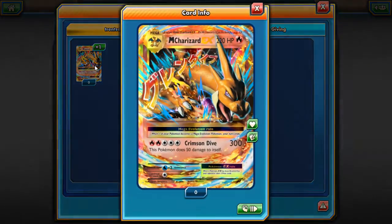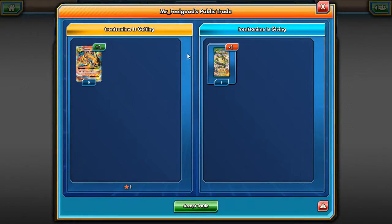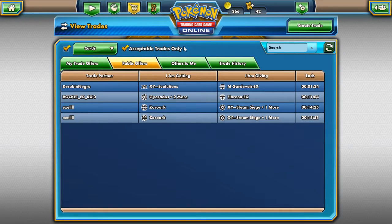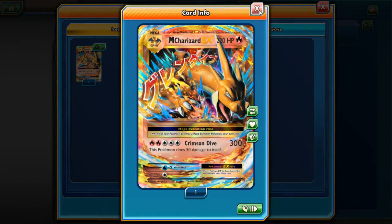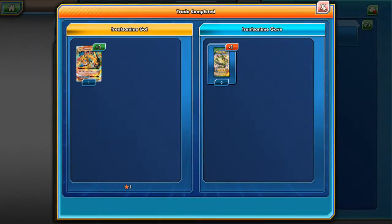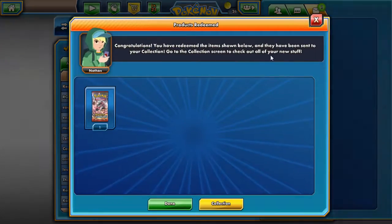Mega Charizard EX — I want to trade for that. So I'm trading my Roaring Skies pack for a Mega Charizard EX, and that's immediately done. Now I have this Charizard, and I would definitely say that's worth a Roaring Skies pack, 100%, any day of the week.